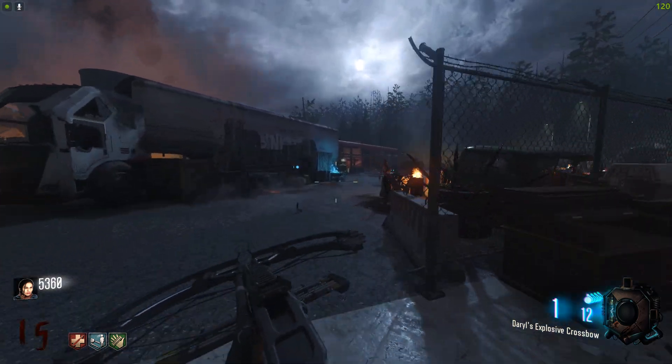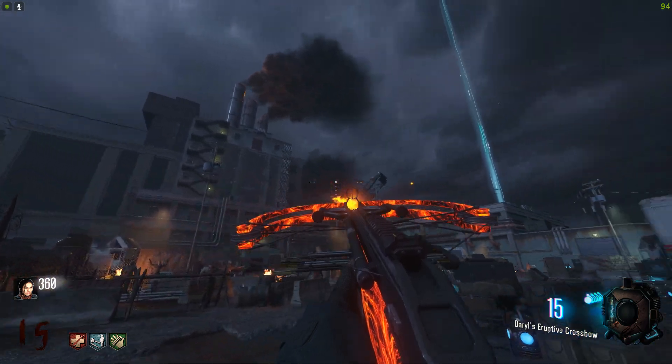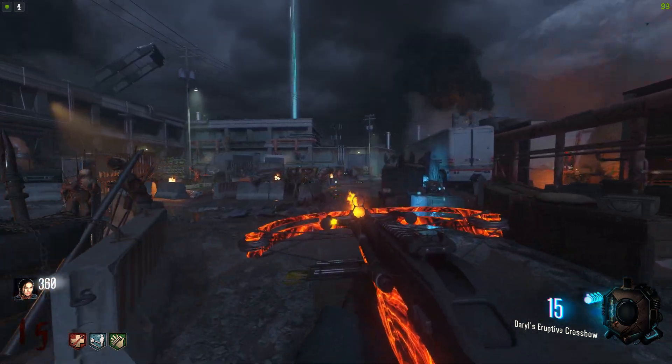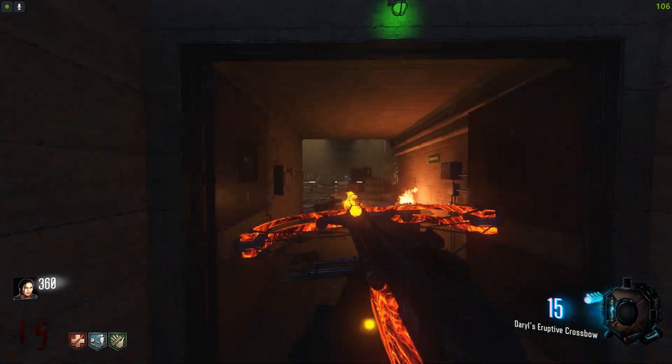Moment of truth - is the red door going to be open? Yes, it is! And inside this door we can go ahead and grab ourselves a crossbow - Daryl's crossbow. I'm sorry, the Kar98 has to go. I'm holding Daryl's crossbow - can you believe it? And this ain't even the best part. We can actually go ahead and Pack-A-Punch this bad boy. Look how good this looks - oh my goodness. It looks so freaking awesome. We even got fire at the end of the crossbow.